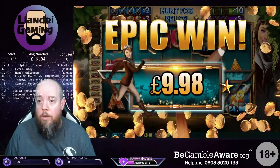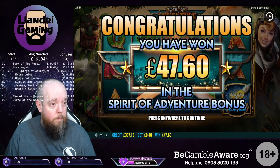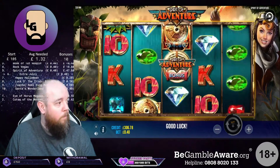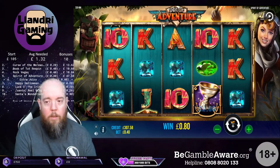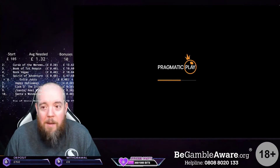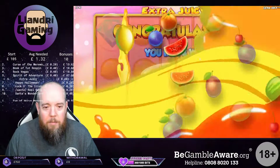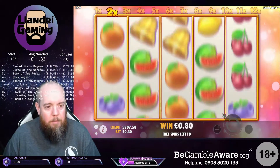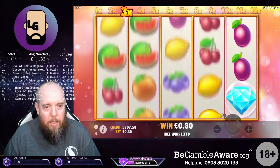And next is Extra Chilli. Let's do that - £50. Keep your ten pences. That spinner for the win was a bonus - yeah, in profit. See if we can match Crab's win yesterday. I don't think I've ever had the retrigger on this. I hope today is the day.